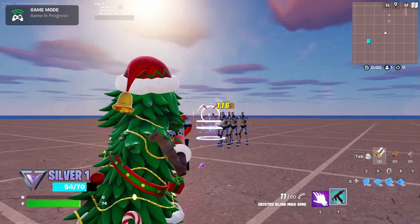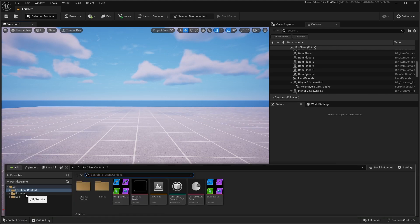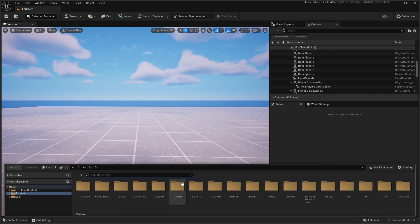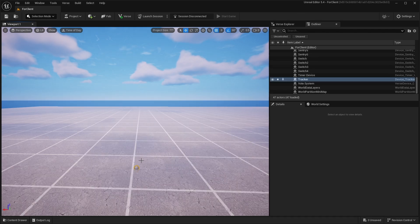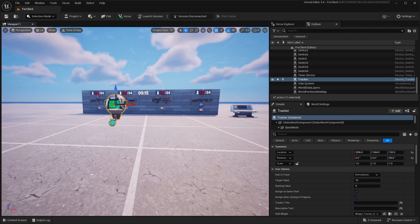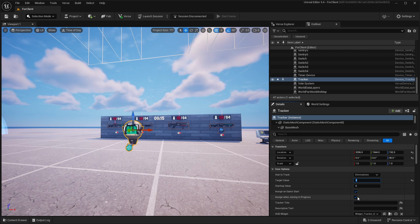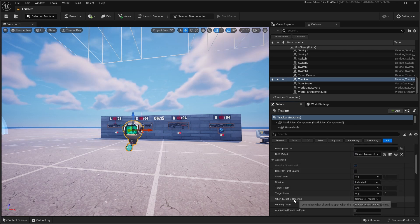So I'm in UEFN, and the first thing you should do is get to your Quick Add content drawer and find the Tracker device, then just drag it in.